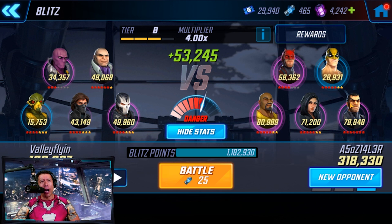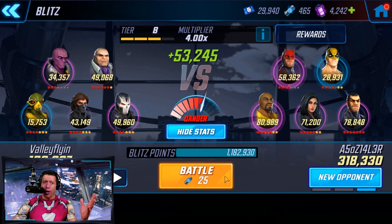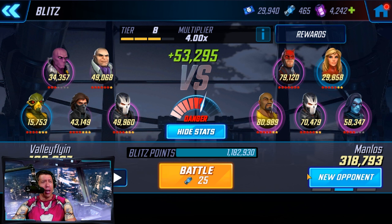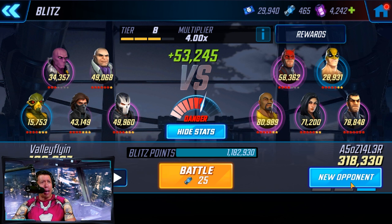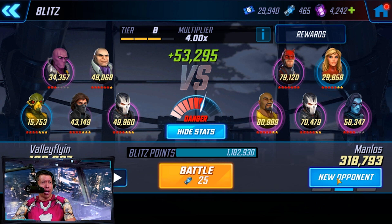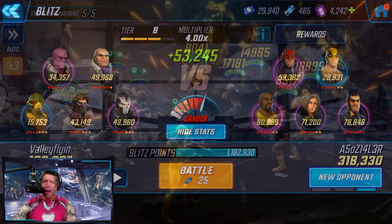Hydra 2.0 went in against a Defenders team at 8.3 Blitz. We have a strong Punisher again, and Luke Cage might be hard to get through if he taunts with Defense Up. We don't have any minions on this team obviously, which we'd prefer. This team and that team - no minions - I want to rematch them.